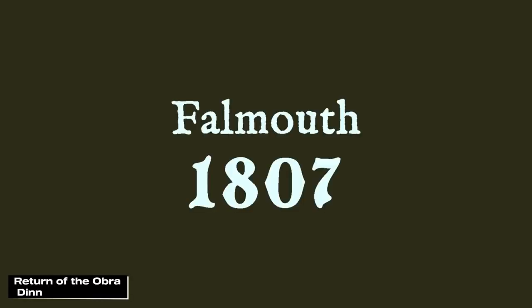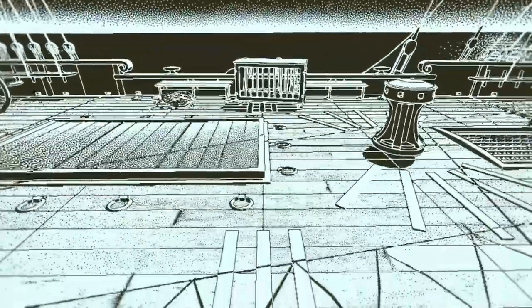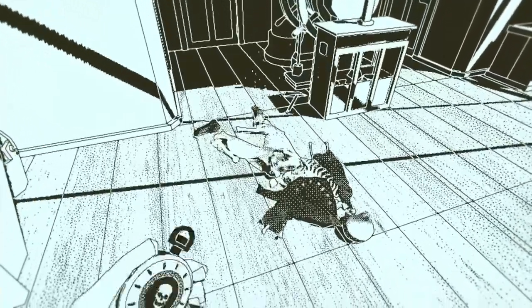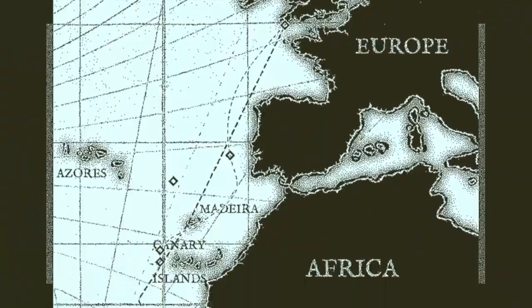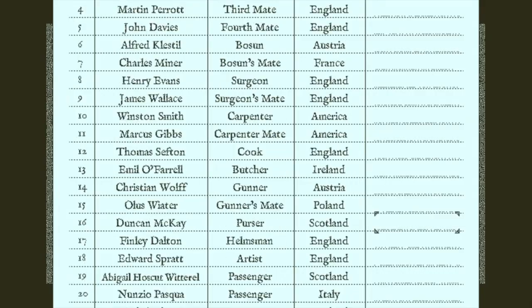Number 5: Return of the Obra Dinn. Board the mysterious ship and solve the puzzle of its crew's demise. Return of the Obra Dinn is a unique detective game that combines an immersive narrative with a distinctive art style. Prepare for a captivating journey as you unravel the secrets hidden within the haunting corridors of this enigmatic vessel.